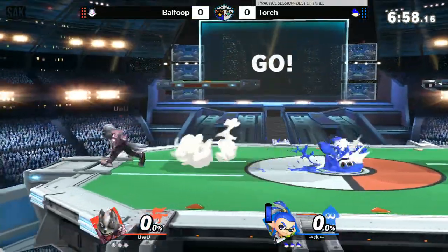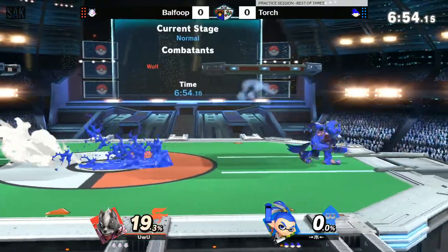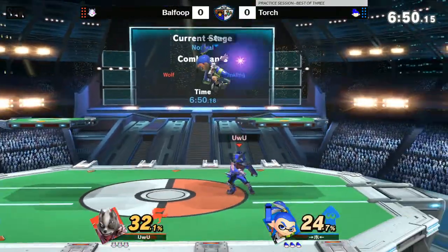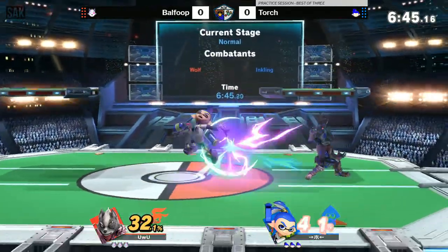One thing I'm curious to see is if the Inkling is going to use the roller, and if Wolf can find an answer if the lead does come out. The roller can be a nightmare to deal with for some characters if they don't understand the shield's effectiveness.